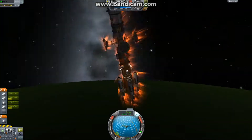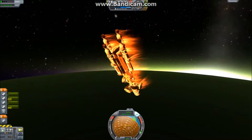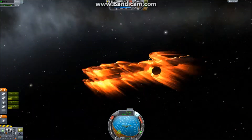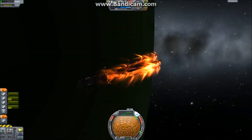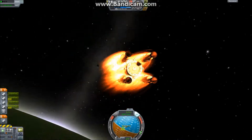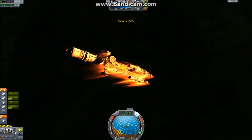We're coming into the atmosphere and as you can see, the re-entry flames start almost immediately. As I said, the atmosphere is very dense. I forgot to fold the solar panels up — fortunately they did not break off, which is good.